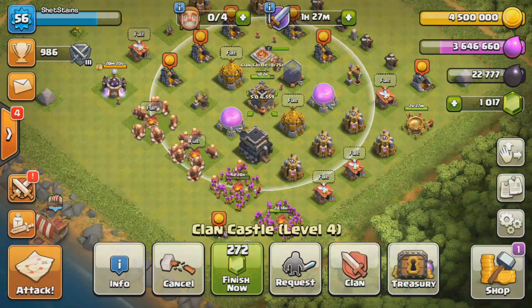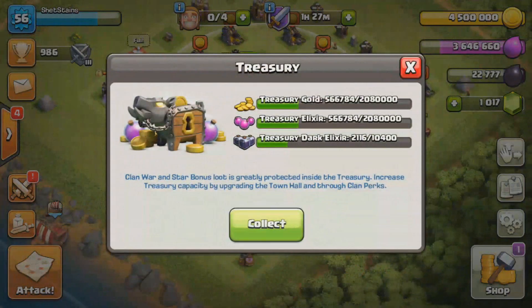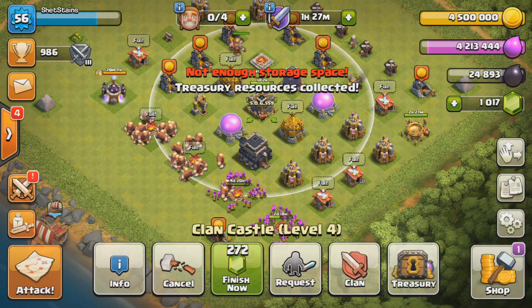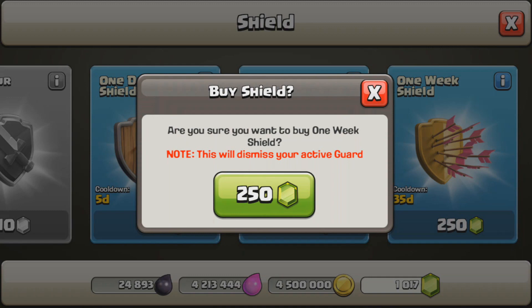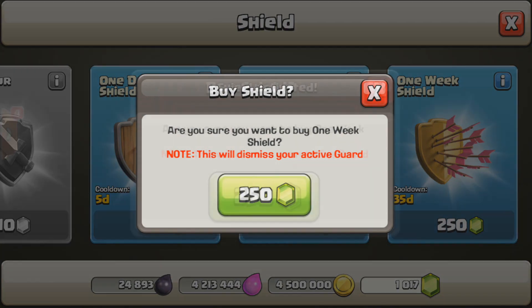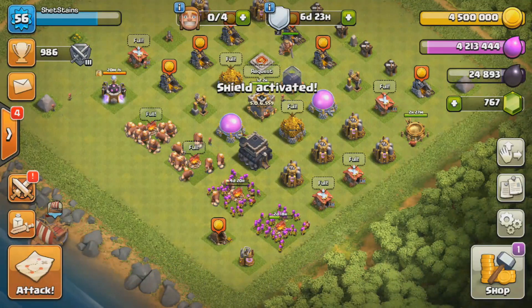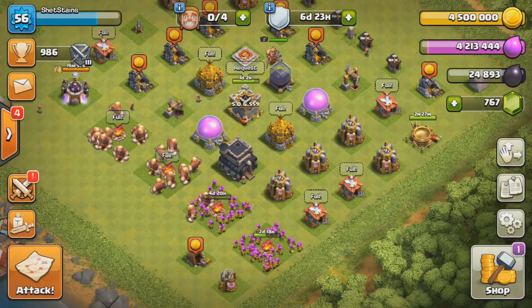We got enough to upgrade our third camp and our clan just finished clan war, so we're gonna collect that loot. As you can see we're close to 25,000 dark elixir. After the one-week shield ends we might not even have to raid because we're still gonna be warring back to back — the one-week shield is enough for three wars.